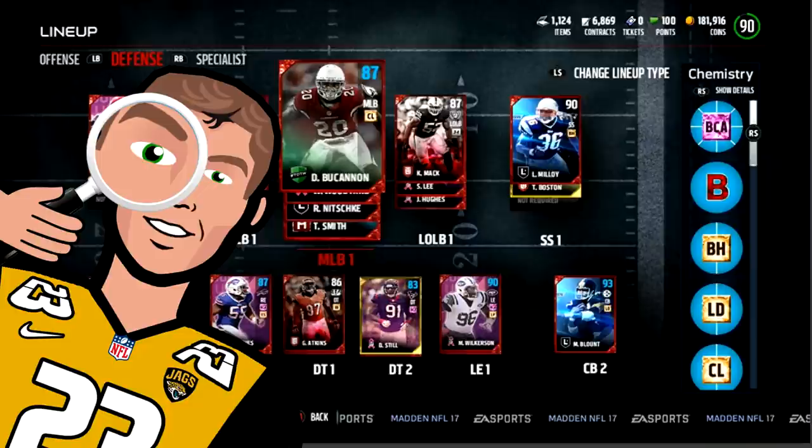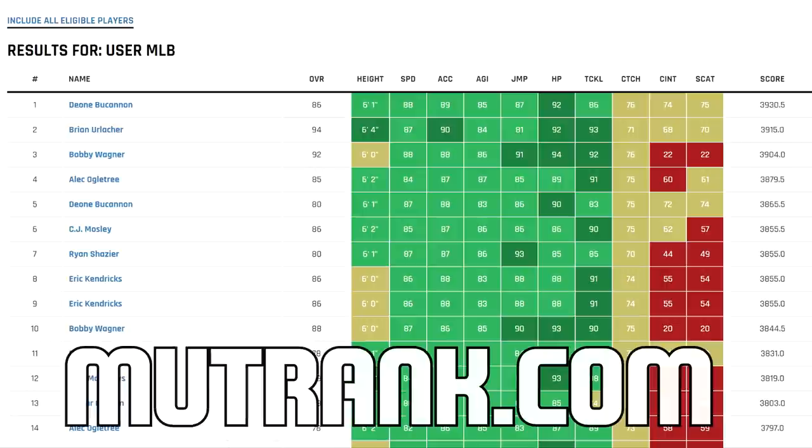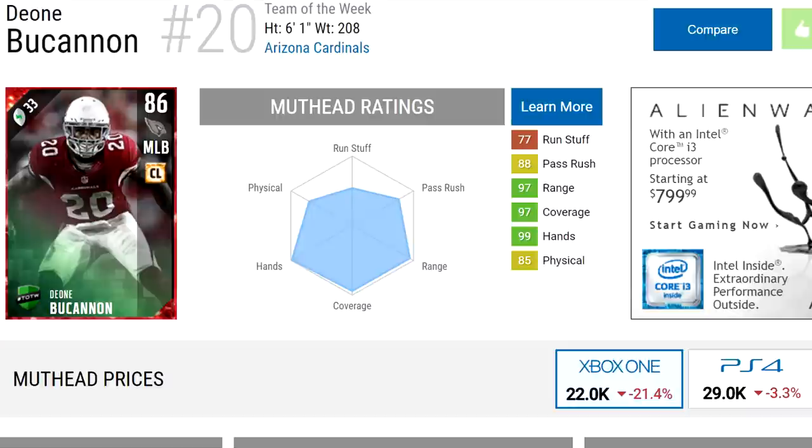Today we're going to be looking at the 86 overall safety converted to middle linebacker — some call him a moneyback — Dayone Buchanan from the Arizona Cardinals. He has the coverage linebacker chemistry intact with Sean Lee, so he's 87. Check out MudRank.com: it has him ranked as the number one best user middle linebacker in all of Madden 17 Ultimate Team, even ahead of Brian Urlacher and Bobby Wagner. This is an 86 overall and he's only 22,000 coins according to Mudhead.com. He's only going to get lower this week, this team of the week.